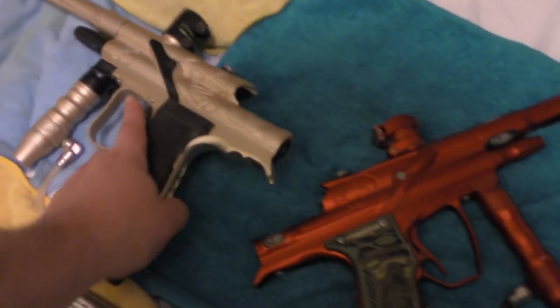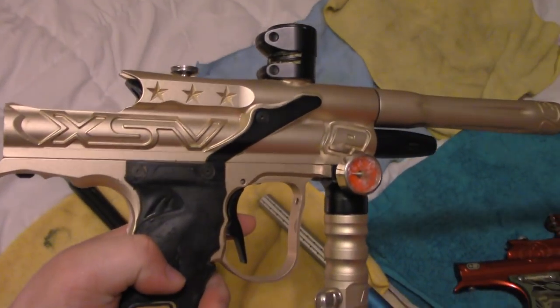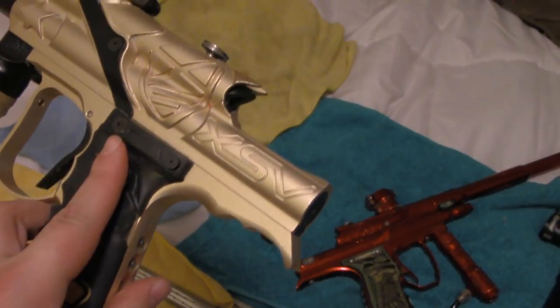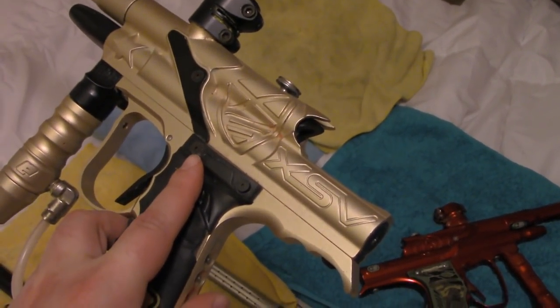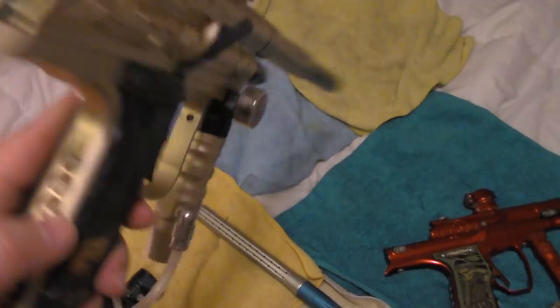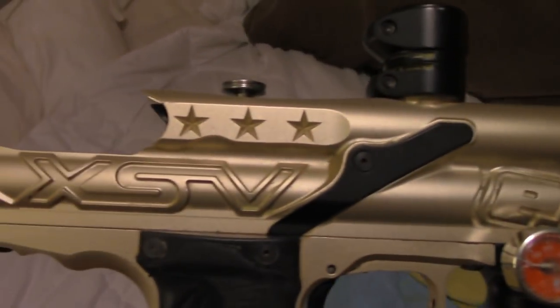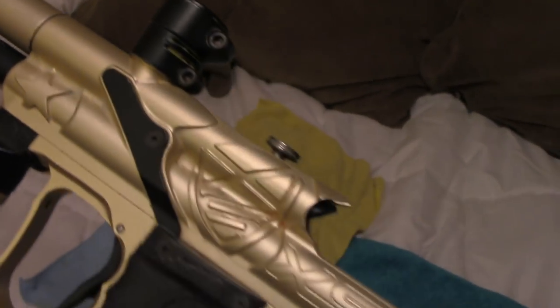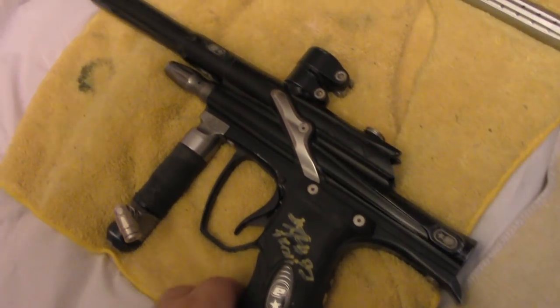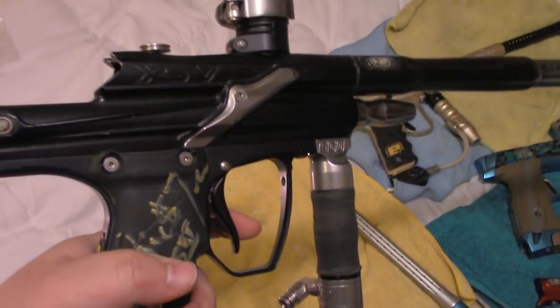The quintessential OG Eclipse gun you have to get is the Excessive Ego — this is the 0506 version, the '05 version, before the SL66. The SL66 was the one everybody fell in love with, but this is the lesser-known one. What's dope about it is the milling is different on both sides: one side has 'Excessive' with three stars and an 'E', the other has a different Excessive logo and a star shield. This one here is the SL66, the 2006 Ego Special Edition Team Excessive.